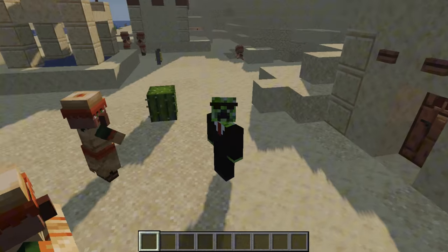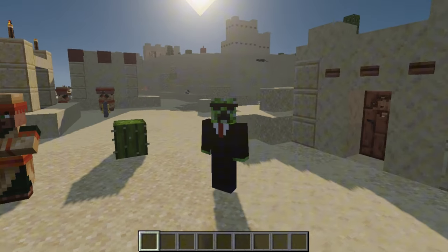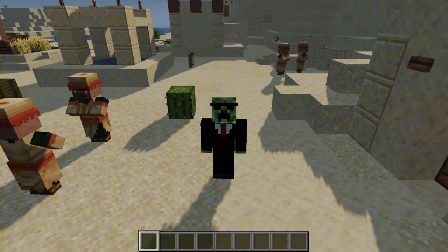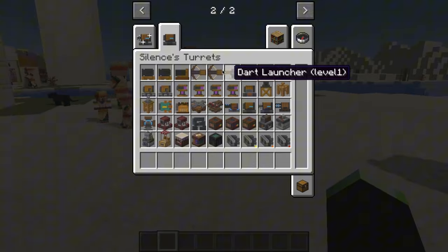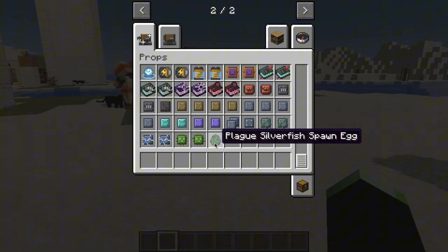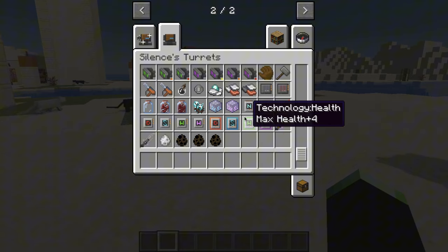Welcome back to my channel. Today we're checking out the Silent Turrets mod, your new best friend for base defense. With turrets, cannons, and automated weapons, this mod lets you protect your builds from mobs, players, and more. Perfect for multiplayer survival or any tech-focused mod pack, these turrets pack a punch. Stick around to see them in action, and if you want to try it out yourself, the download link is in the description. Let's get into it!